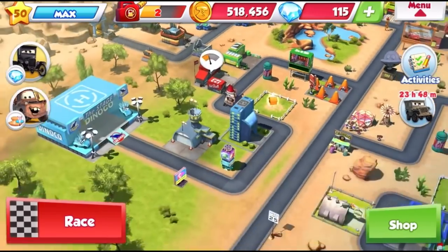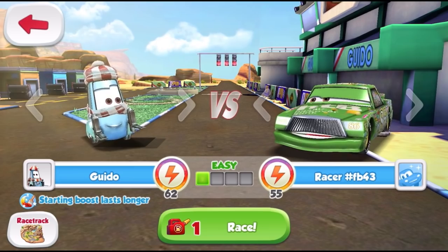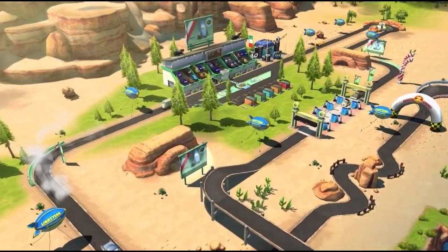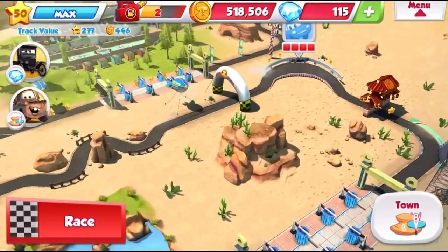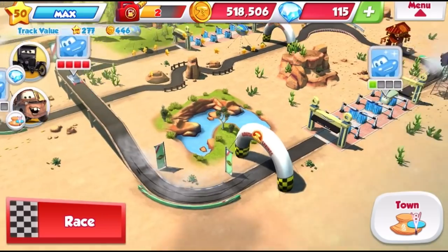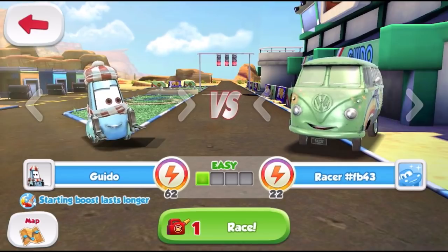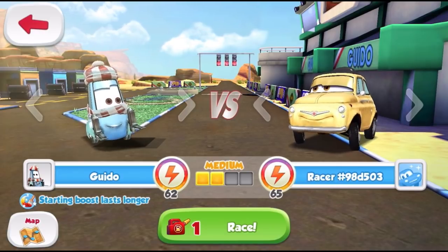Okay, let's go to Guido's track now. Guido's track is really cool — it's compact in a sense where there's lots of tight turns, lots of bridges, and a lot of straightaways. So it's mostly random tight turns, straightaways, and bridges. Let's see who we can race — oh, this will be interesting: Guido versus racer 98D-503 aka Luigi. Let's do this!